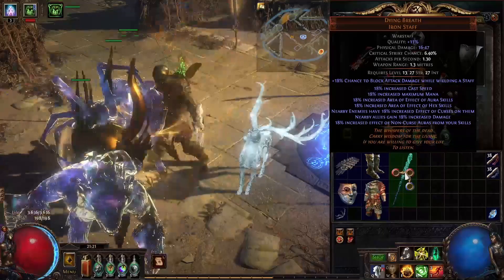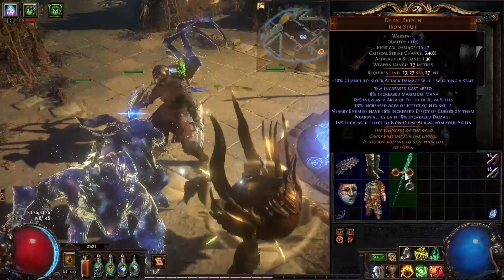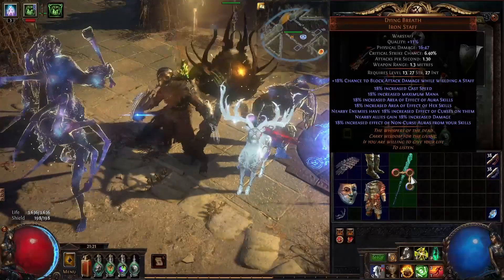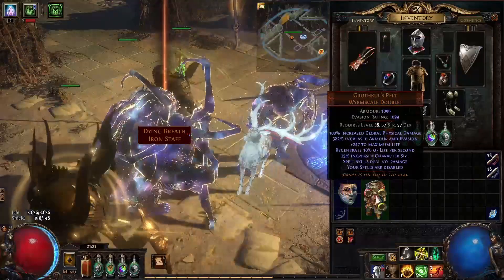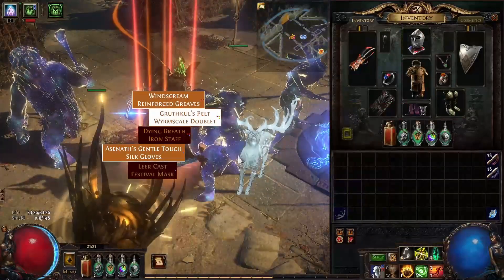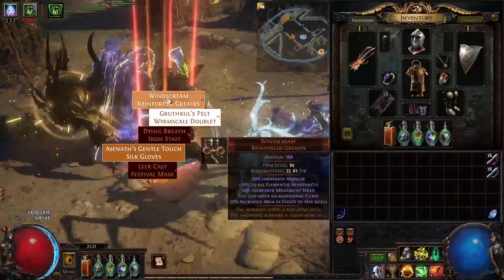The weapon says 18% increased area of effect of hex skills, nearby enemies have 18% increased effect of curses on them, and nearby allies gain 18% increased damage. So this is huge for our animated guardian. We are using that, and then we have Alastor's Gentle Touch, Windscream, and our layer cast — these are the five pieces of gear we're using on the animate guardian.